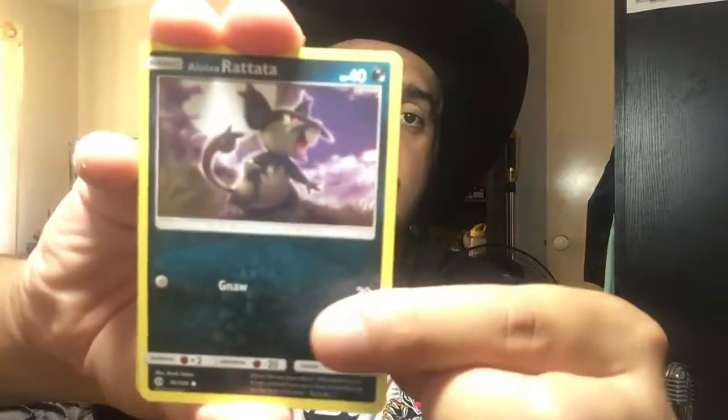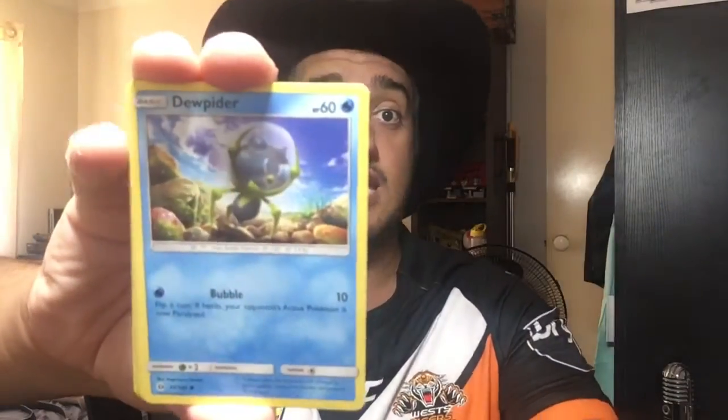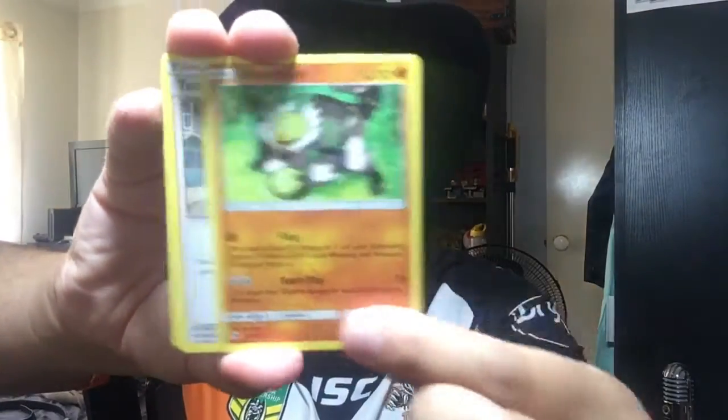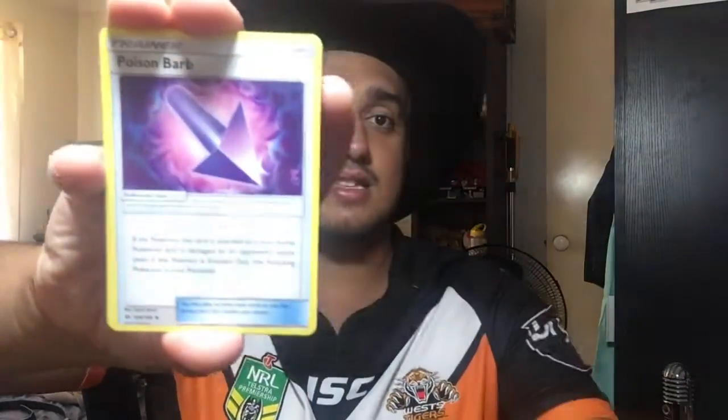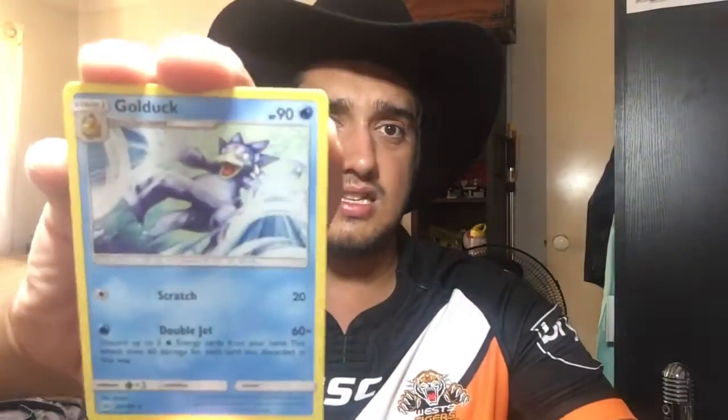Perhaps this Incineroar pack can bring us home. Also, quick question of the day: with your Pokemon Sun and Moon playthrough, whatever game you played first — what was your starter? Mine was Rowlet and it was sick — I love my Rowlet. Code for whoever wants it. We got a Rattata, a Clefairy, a Paras, a Poliwag, a Dewpider, another Leaf Energy, another Passimian, a Team Skull Grunt, a Poison Barb, an Energy Retrieval Reverse — and the rare is another Golduck.